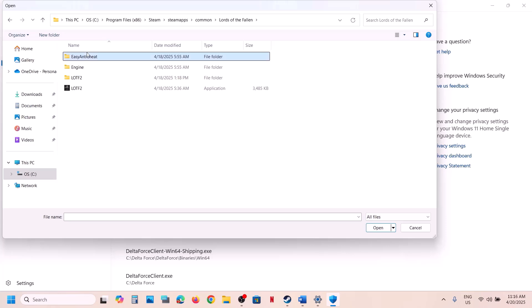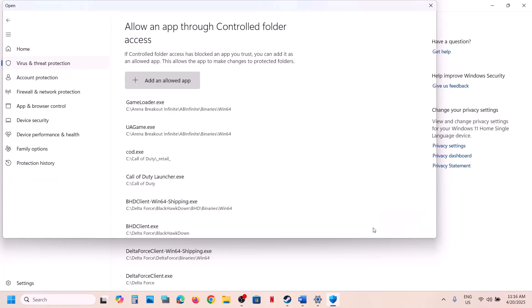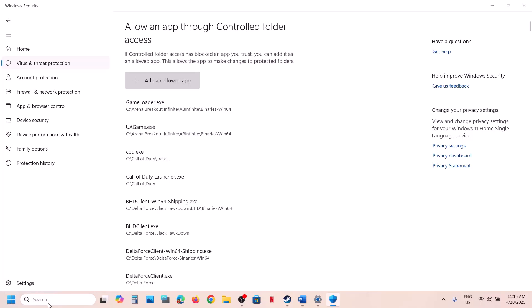Go back and open the Easy Anti-Cheat folder, select that EXE file, and click Open.